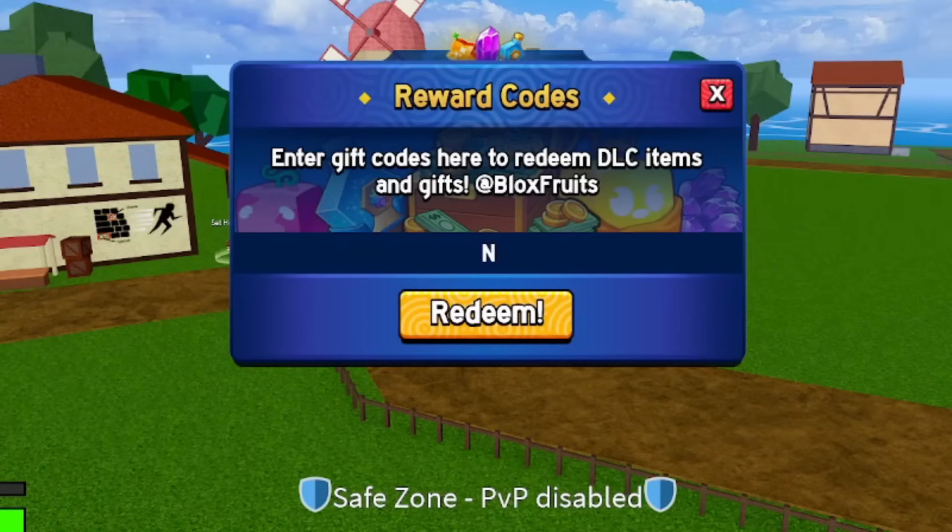The next code is called 'noob2admin' — another code for a 20-minute XP multiplier. Type it as N-O-O-B-2-A-D-M-I-N and redeem it for a 20-minute XP boost.